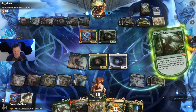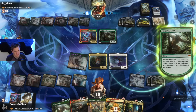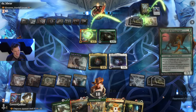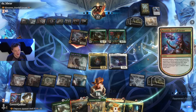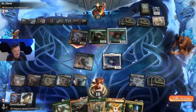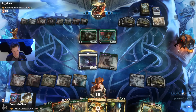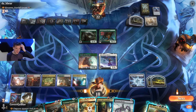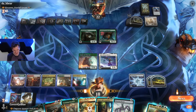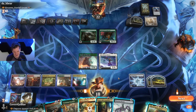Do they have any cool lands? Copperline Gorge, Castle Garenbrig — not too scary. Oh, Panharmonicon — they get another pair, and an Armored Scrapgorger, a little graveyard hate in the mana dork category. Kill my commander? Sure. Kill your commander. Roaming Throne, huh? Oh my goodness, so many good options. Obviously the ETB on the Primeval Titan is nasty, but I really just want to do this thing with my commander so bad.